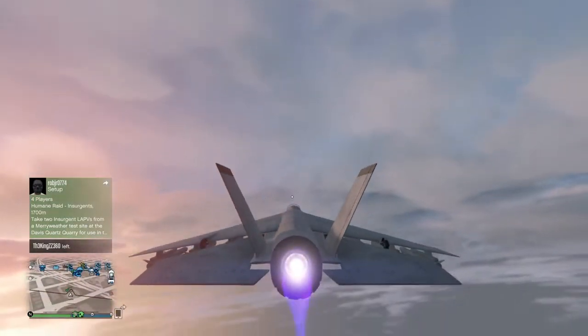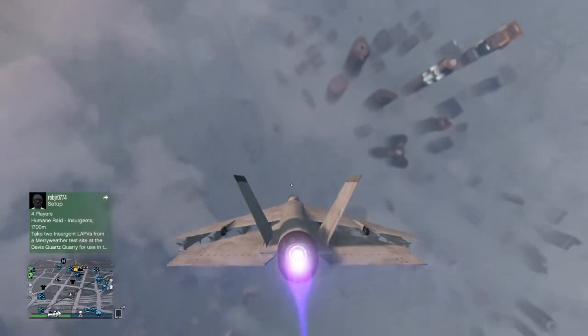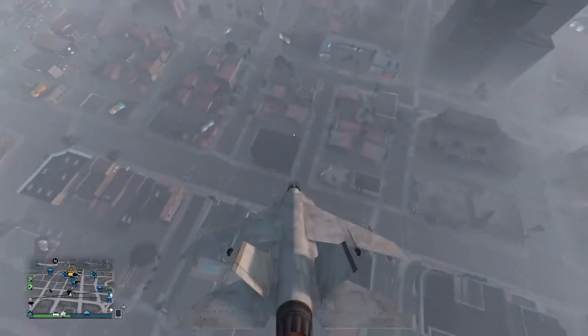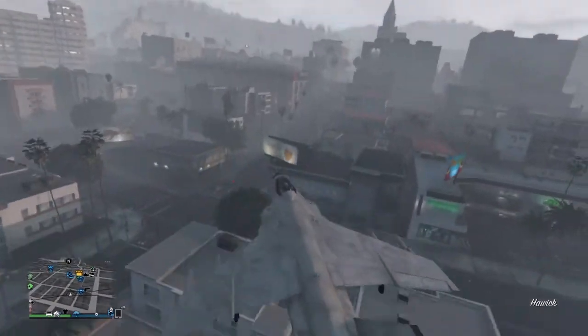Another cool thing to do is go all the way up and then fly all the way back down at full speed, and at that last second switch to hover mode and you almost touch the ground — just like that.